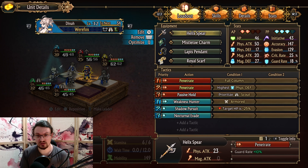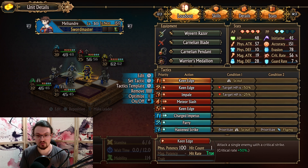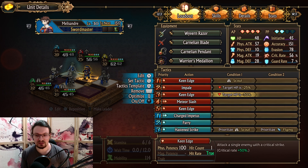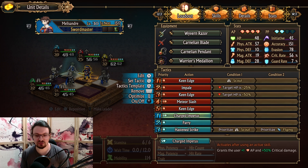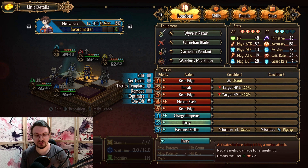For the sword master we use basically the same setup, with a slight tactic shift. Keen edge versus scouts, impaled to finish off targets with 25 or less HP — if we defeat the enemy we get one PP back. Then we have keen edge to execute enemies below 50% health. Meteor slash to not waste AP, but if we run out of AP we use keen edge anyway. We get additional AP by using charge impetus, giving us 50% crit strike damage. We have hasten strike targeting scouts and flying units, and parry if we are hit in melee range.